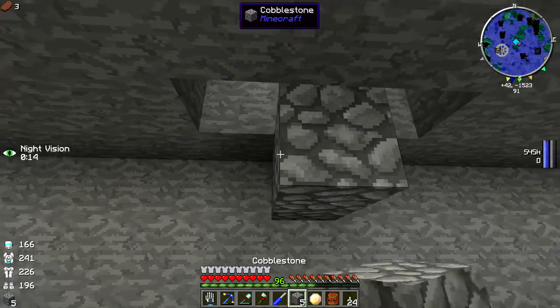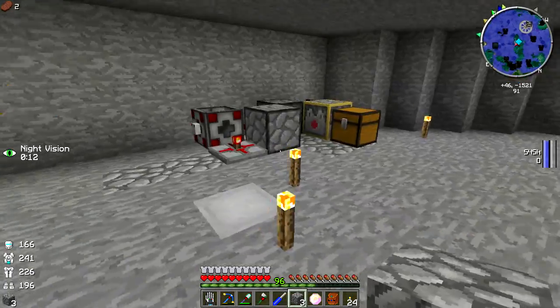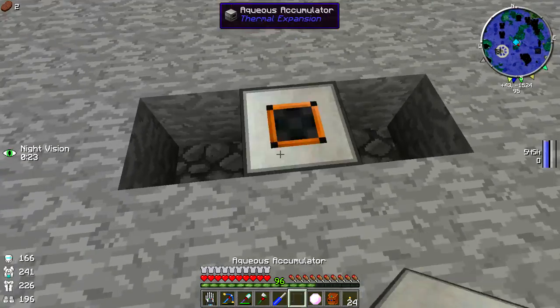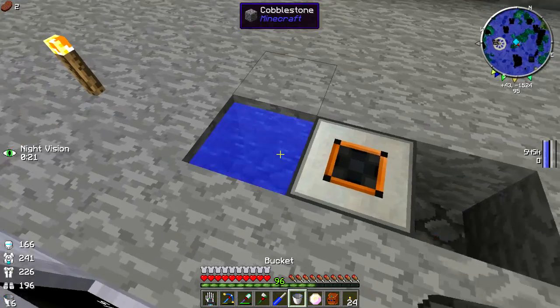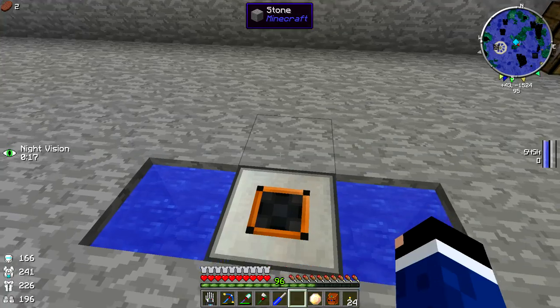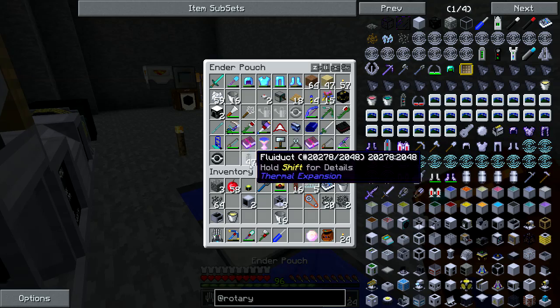We need to give the extractor liquid, so we're going to set up an aqueous accumulator. Let's place it here, add buckets of water, and connect it with fluiducts — bam.